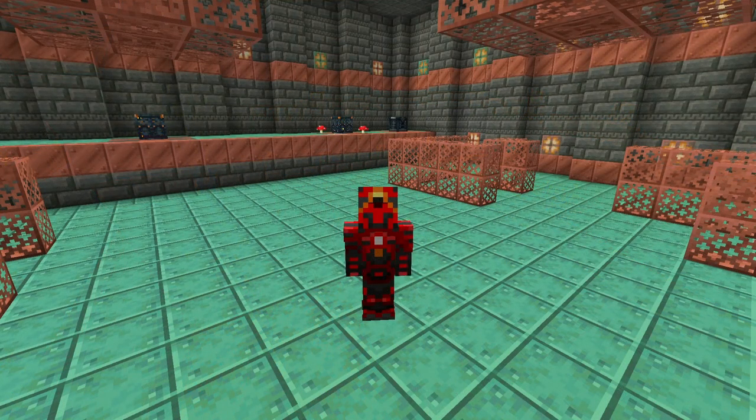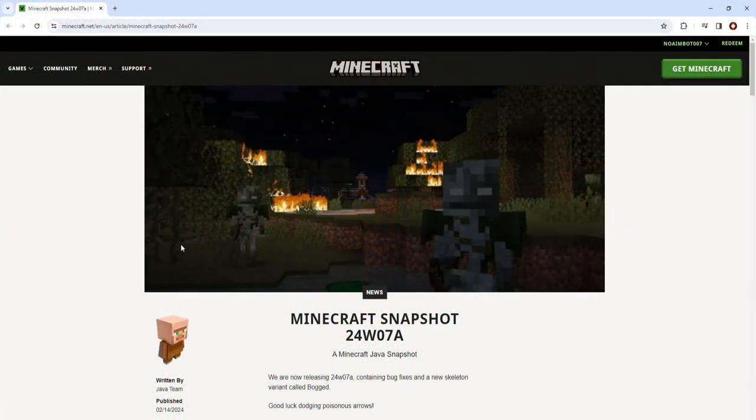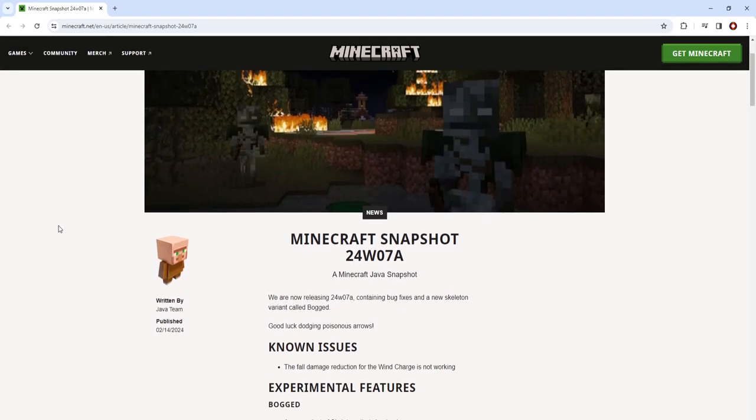Welcome back to another video on Gearsaw Studios, and today I'm going to be showing you 24W-07A, which introduces the Bogged Mob. Here, you can see a picture of the Bogged Mob, which is a skeleton that shoots poison arrows. It replaces the skeletons holding poison-tipped arrows inside trial chambers.